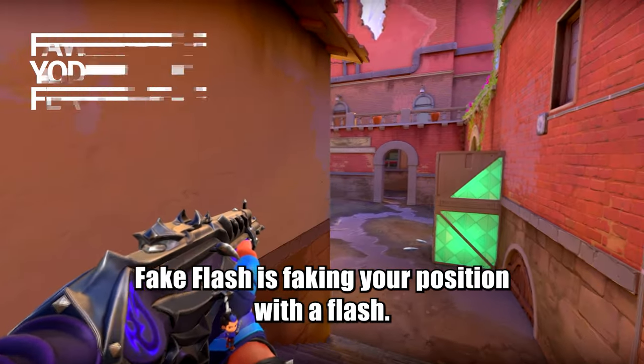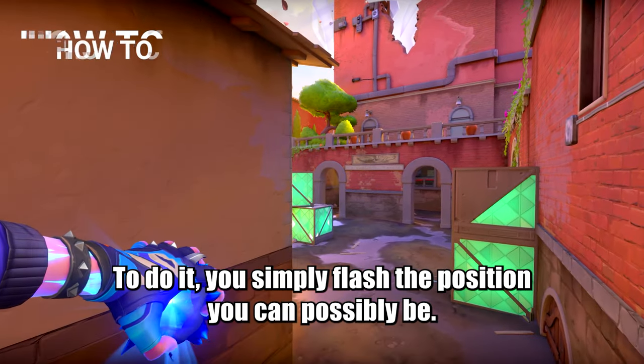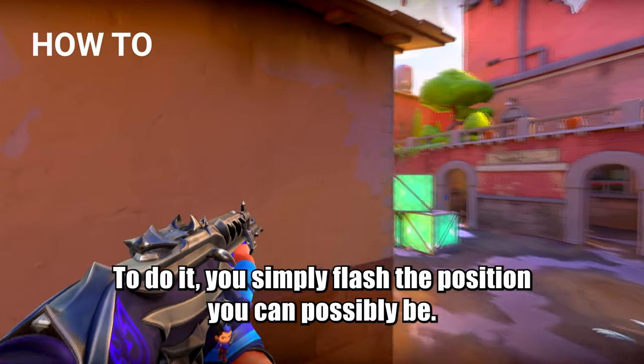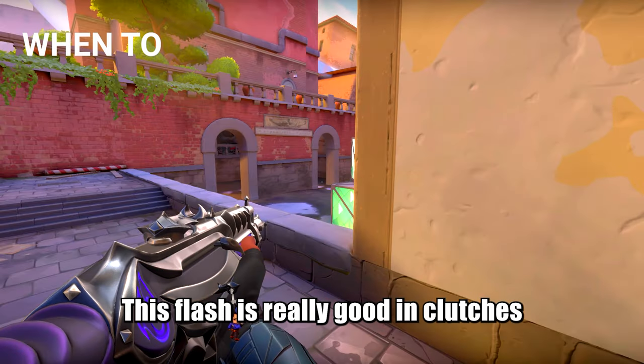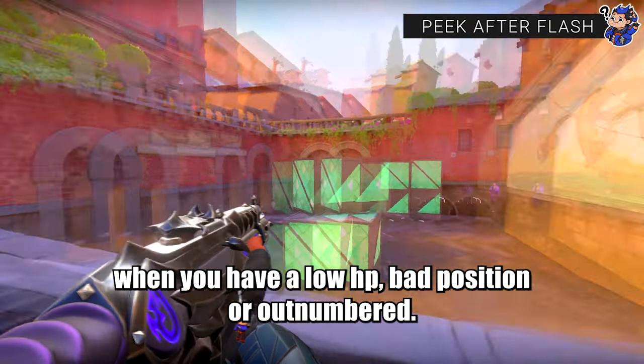Fake flash is faking your position with a flash. To do it, you simply flash a position you could possibly be at. This flash is really good in clutches when you have low HP, a bad position, or are outnumbered.